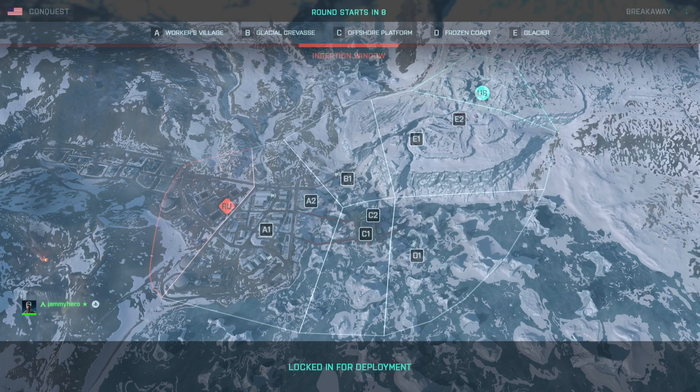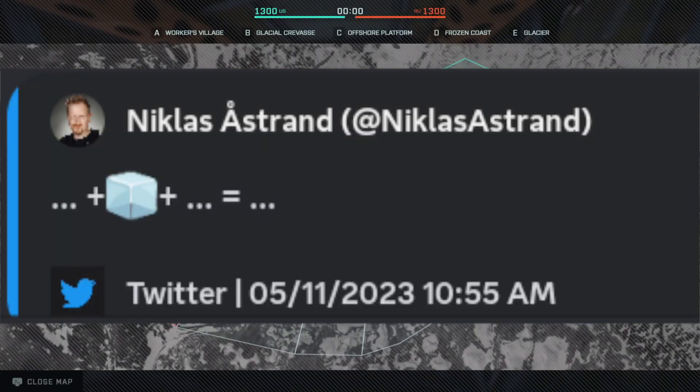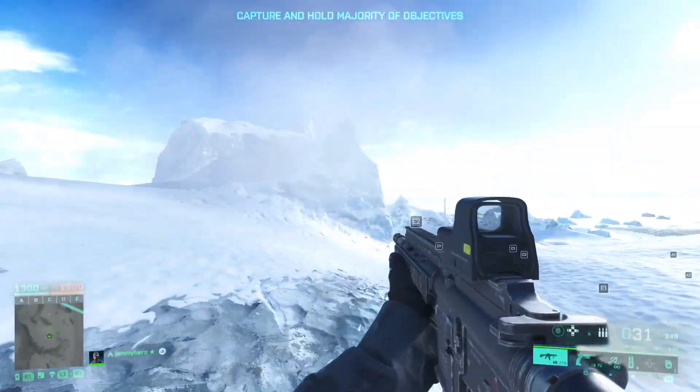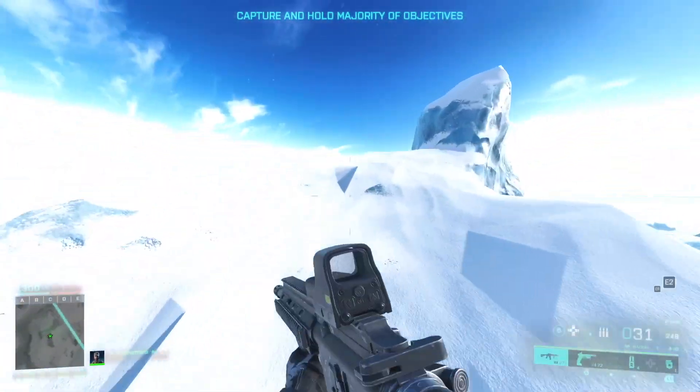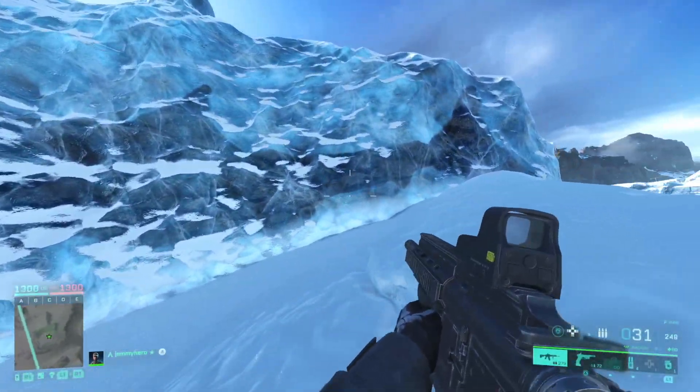Recently, Nicholas Astrom, one of the devs on Battlefield 2042, put out a message on Twitter hinting at something in the ice. So quickly, the Battlefield easter egg community — all the credit goes to them for finding this, by the way — jumped on to Breakaway to search for something. And soon enough, they found a Megalodon trapped in the ice.